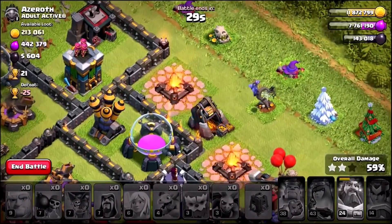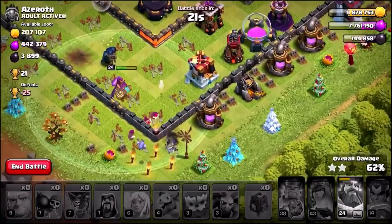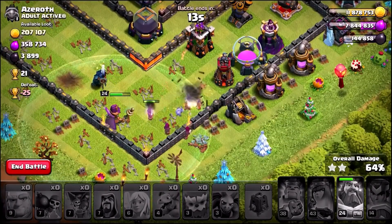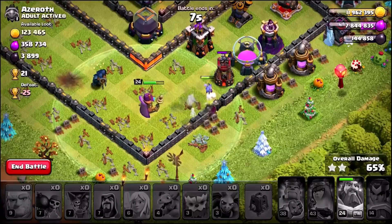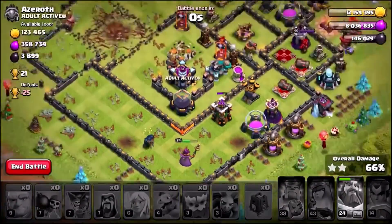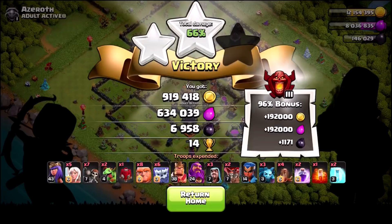We've still got quite a few troops alive down the bottom trying to take out those final collectors. There is a gold collector — can we get a couple of shots off? Yes we can! We've still got the warden, a couple of wizards and 16 seconds to go. Can we get the dark elixir storage? We're not going to be able to get it — we're running out of time and the warden is the last man standing. The raid ends at 900-plus thousand gold — that is pretty amazing, plus a 96% bonus. We definitely cannot complain with that.